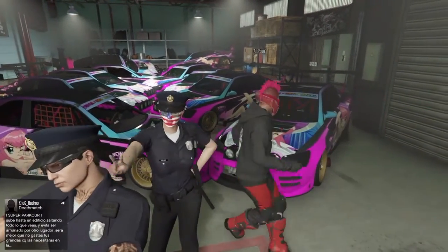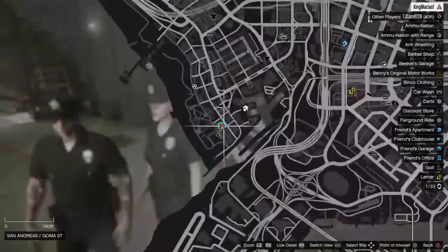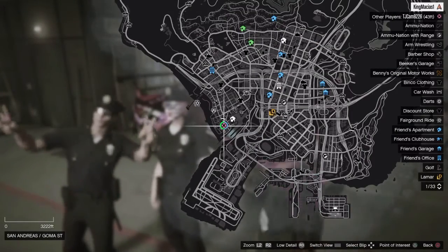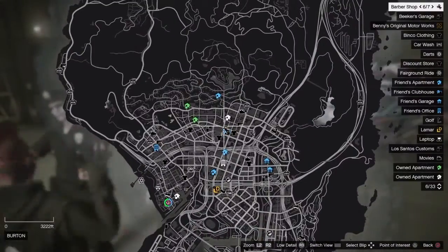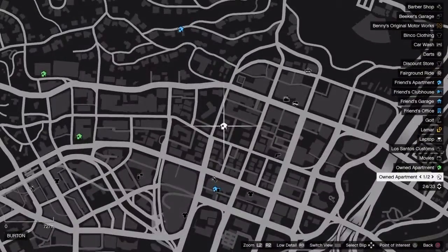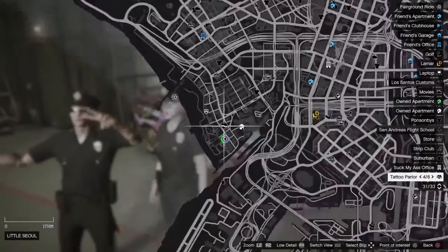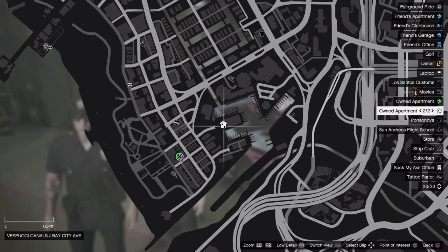So basically what you're going to need for this glitch is one friend. You're going to need the Vespucci Beach Clubhouse which is right here. There's no other way for this glitch to work — you need the Vespucci Beach Clubhouse and you're going to need a six-car garage. In the previous video I recommended you guys buy the Kuruma glitch garage, the one you use for the Pacific Standard, but I found out that you can use this garage that's right up the street. It's really cheap.